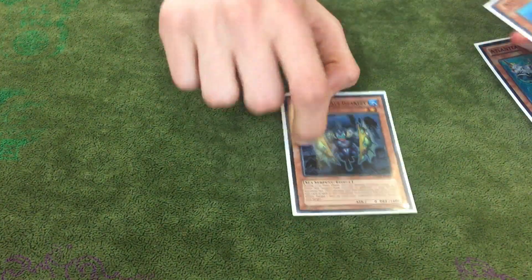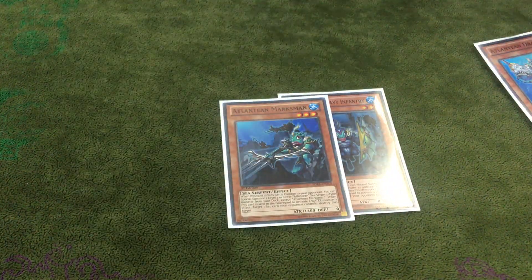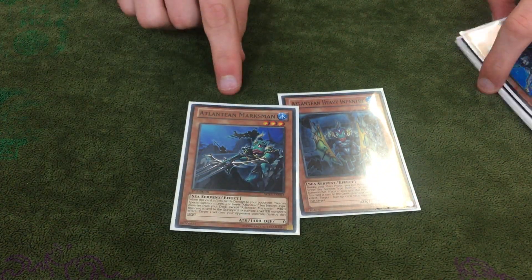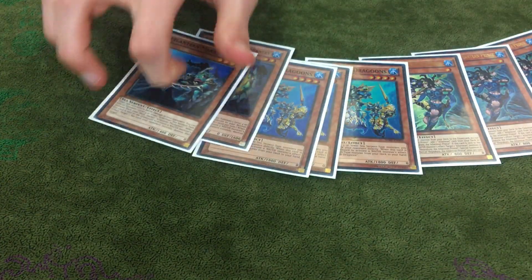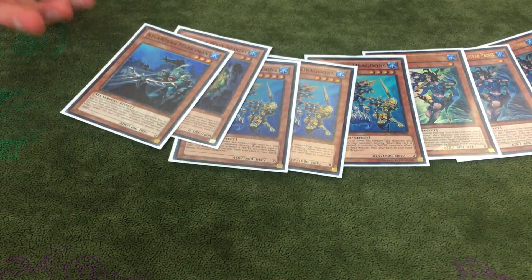The other Atlanteans I play are 1 Infantry and 1 Marksman. Infantry pops set cards, Marksman pops face-up cards. It's all mandatory as well, so you can chain link it so that these can't be negated with things like Teos.